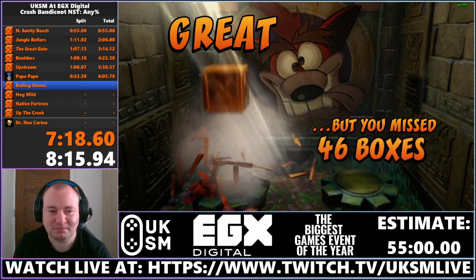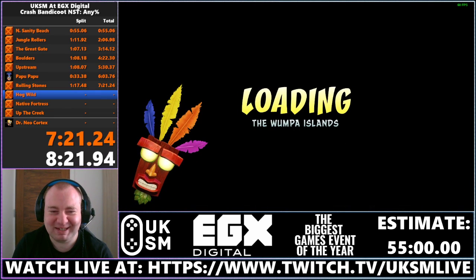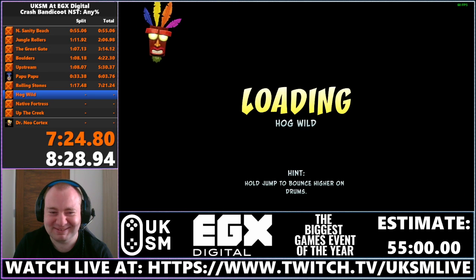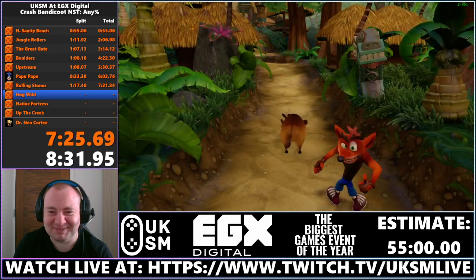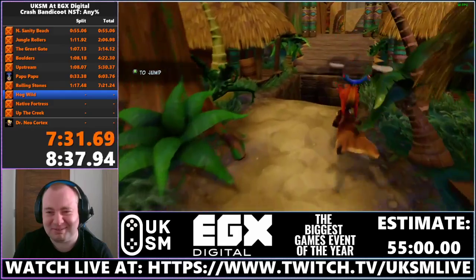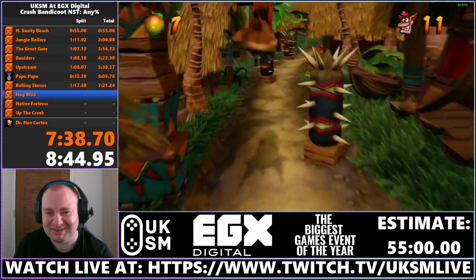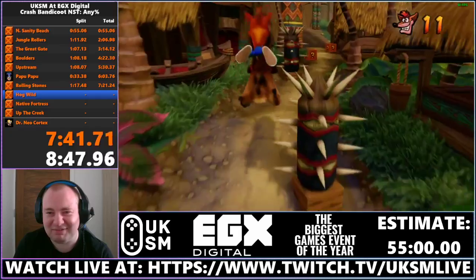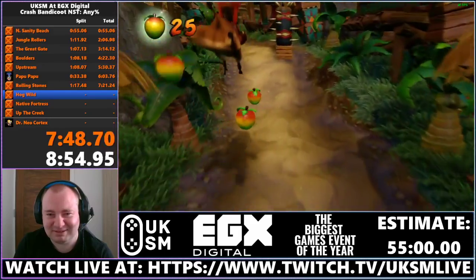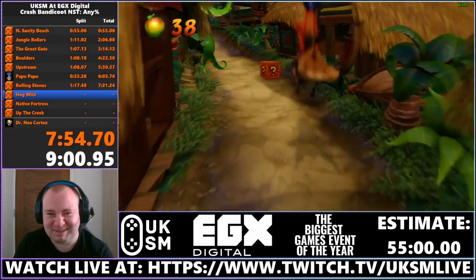Now we're coming up to our first auto-scroller — Crash is going to be leaping on a hog going through a bunch of tribesmen, spikes, pits, and bongos. You could say he's about to go hog wild. There's a cool little thing about this level — if you time the jump at the frame-perfect point, Crash goes into a frozen animation like you just saw, which is hilarious. It's actually slightly faster to get those, but getting them consistently is very hard — it has to be a perfect input every single time.